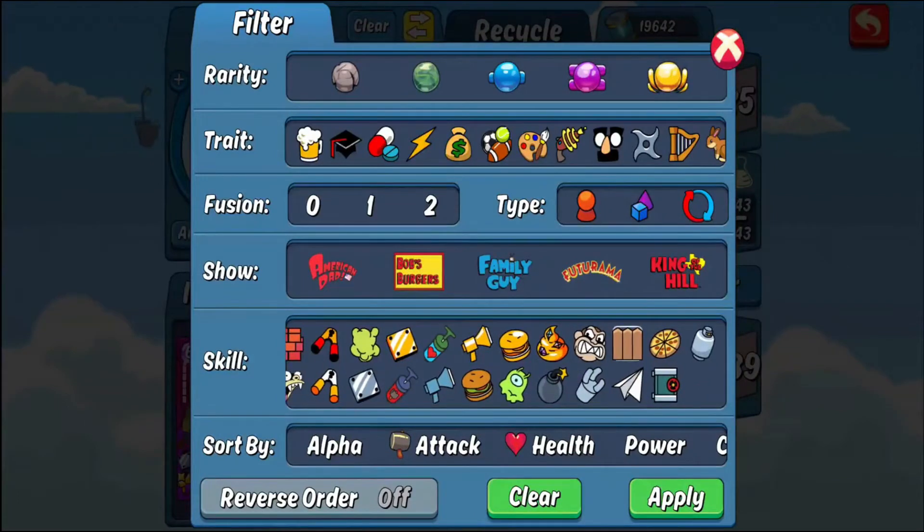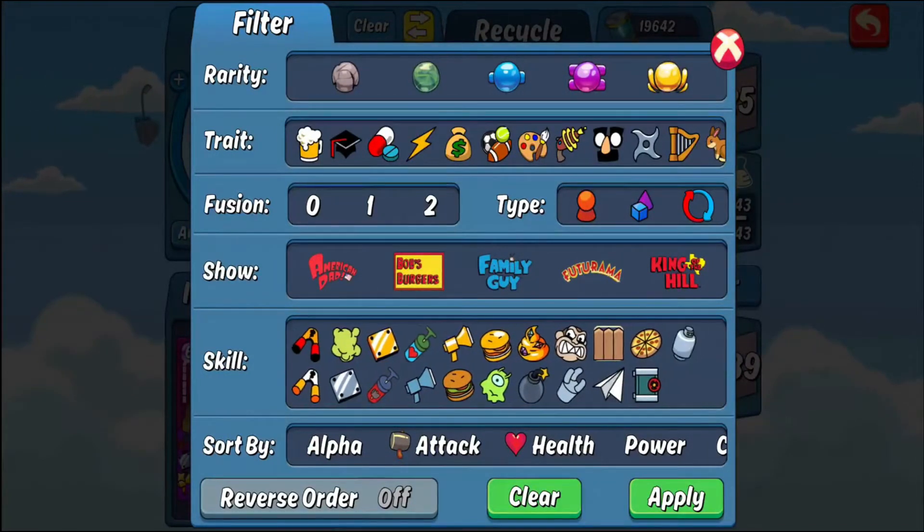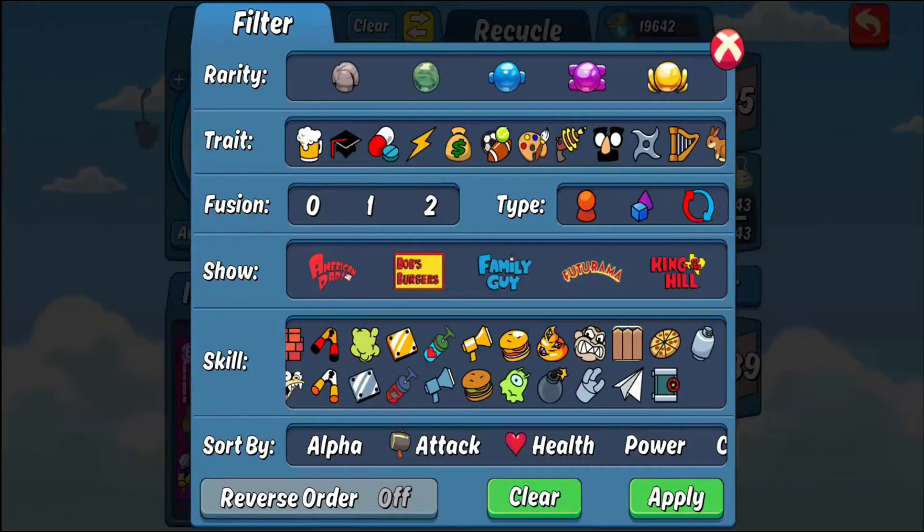Next is the fence ability, which is similar to the brick wall. If you have three cards in a row and the center card has the fence ability at a value of 5, it puts up a wall over the adjacent cards on both the left and right sides, giving each of those cards 5 additional health protection. It's best to place the card with fence in the center position.